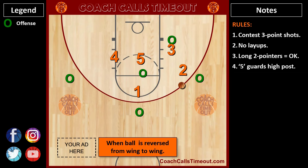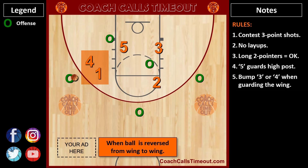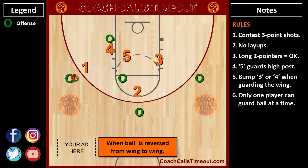When the ball gets reversed and 4 has to guard the perimeter, 1 will come over and bump 4 off the ball. We don't ever want 2 players guarding the ball. 4 goes back to guard anyone in their zone. 2 takes the top, 5 stays in the middle, and 3 is in help side.